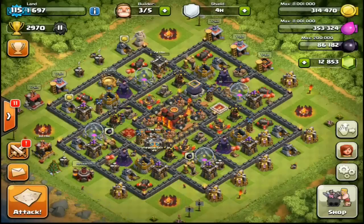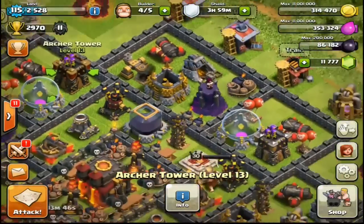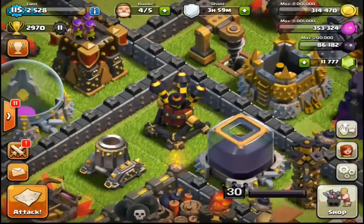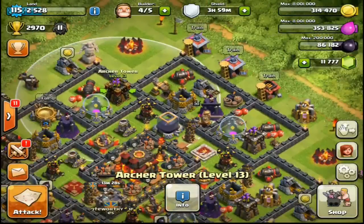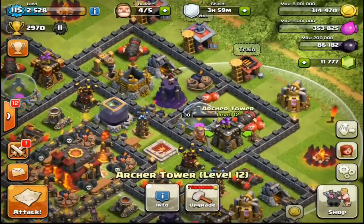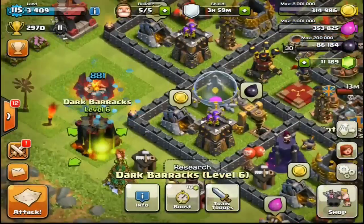First off, we got the Archer Tower Level 13. It looks pretty nice — got a gold flare with a red shield. Comparing it to the Level 12, it looks a lot nicer, veering away from a Level 9 wall aesthetic toward a Level 10 wall style. They also decreased the price: Level 11 went from 5 million to 4.5 million, and Level 12 went from 7.5 to 6.5 million. If you haven't upgraded to Level 12 yet, you're in luck — they're quite a bit cheaper now.